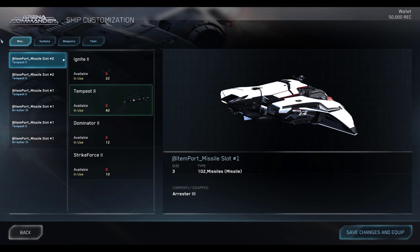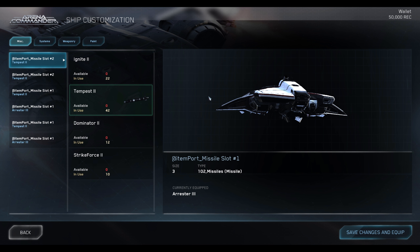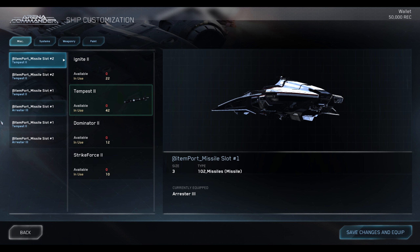Hey guys, Youngblood with you and we are now in a new version of the PTU for 3.11, which is going to bring us the most anticipated ship at least of this month, which is the Mercury Star Runner. I'm going to be showing you this in Arena Commander to start off, and before we actually get in and see it in person I did want to take you through the breakdown of the components on the ship right now.